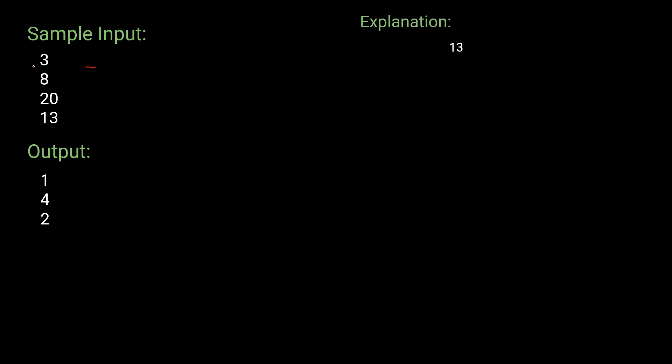Let's look at some sample inputs. We are given three test cases: 8, 20, and 13. For score 8, there is only one way — score 5 once and 3 once. The order can change but that still counts as one combination. Now let me explain this with the help of a tree, taking the third input, 13, as the example.